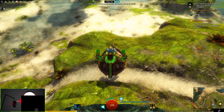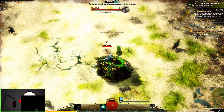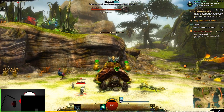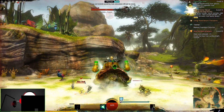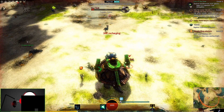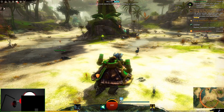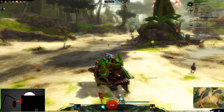The number one ability — at least as I have it bound — is a kind of a body smash to the ground, which really works with that heavy feeling. You can do a fair bit of damage to any creatures you come smacking down on, and it just overall makes the weight of the mount feel really good.